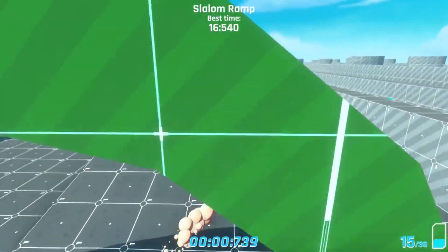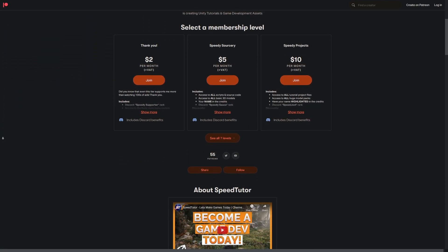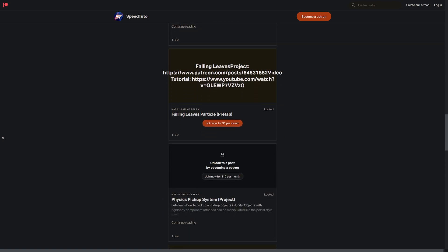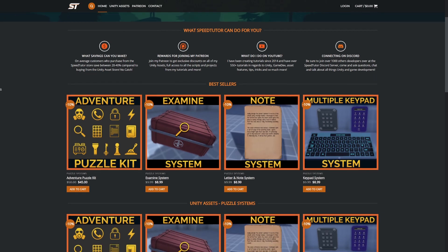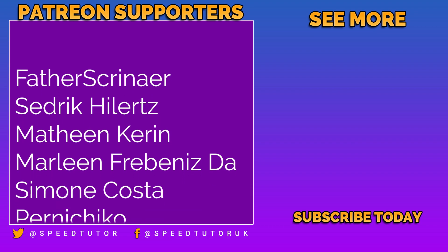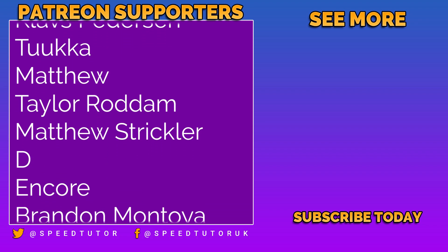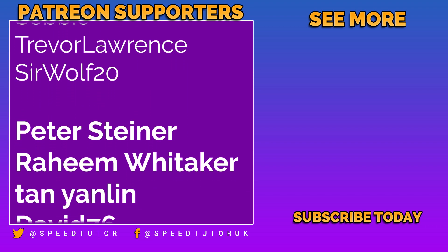Thank you so much for checking out Made with Unity Mondays. Be sure to check out all these amazing assets — I'll leave all the links down in the description. Do check out my Patreon to get access to over 140 different scripts, assets and projects you cannot find anywhere else. Be sure to join my Discord if you want to chat, check out my assets on the Unity Asset Store, and fantastic discounts on my website. Thank you to all my amazing patrons, and a special thank you to Peter Steiner, Raheem Whittaker, Tanyan Lin, David76, Sami Romani, Jean Pomyi, Naeguyan, Matt Cinder Dinos and Zach.